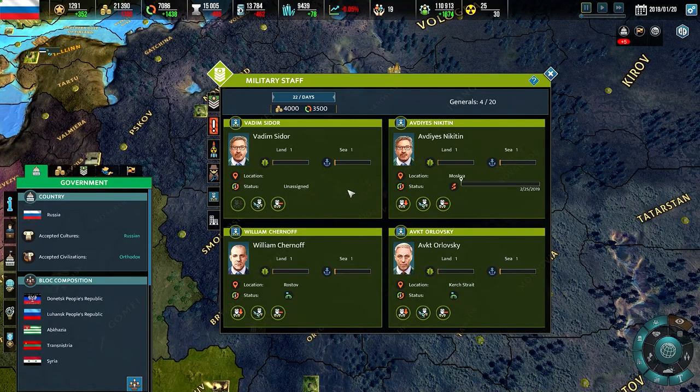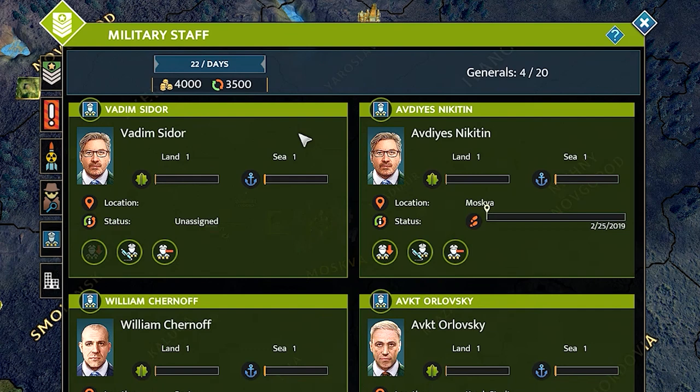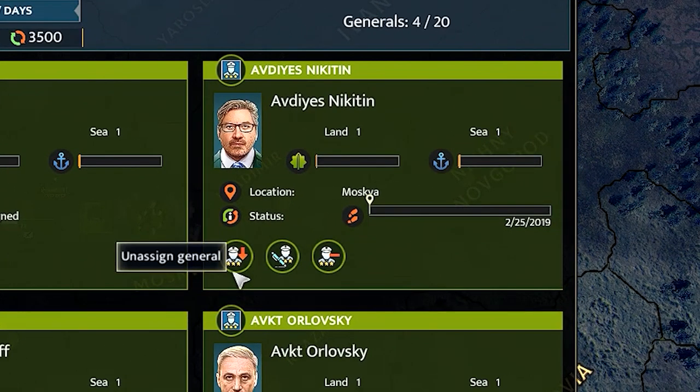You can see the current experience of the general and directly assign or remove a general by clicking on the portrait. In the generals section you can quickly access all your available generals and recruit additional ones if needed. General profiles include name, skills, level, location, and status. Unlike spies, generals cannot travel around the map without an army. Location and status will either show the position of the army the general is leading or indicate that the general is unassigned. Generals can be unassigned, renamed, or released. Like spies, generals have two different experience levels — one gained from land battles and the other from naval ones.